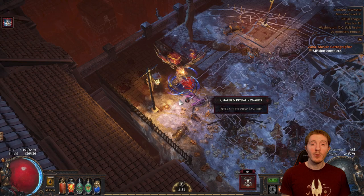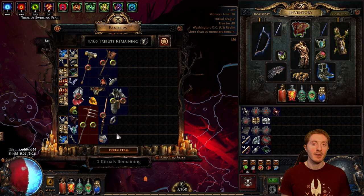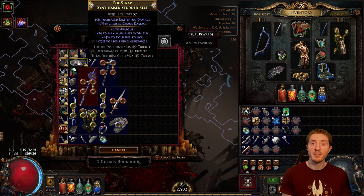Each map can spawn three or four ritual sites. The total number gets confirmed to you with a button that shows up after you complete your first ritual in the lower right-hand part of your screen. In the ritual rewards screen itself, which you can press V on your keyboard to access anywhere on the map, you can either buy an item using ritual points, defer an item or defer multiple items, or re-roll for 2,000 points to get a new set of items.